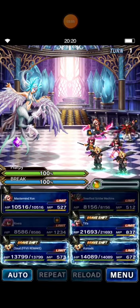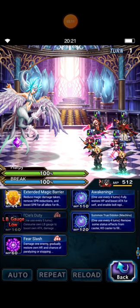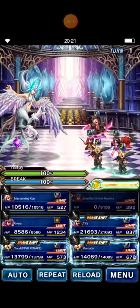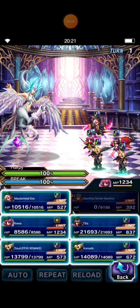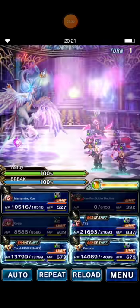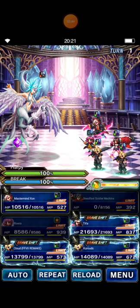One punch, lady Tifa — I love you, Tifa! My strategy: I cast a summon through the Eidolon to fill the LB gauge. Rivera casts Reverberation and then Extended Tension to boost attack and magic, and then In the Limelight. The reason I bring Rivera is because she can imbue light to all allies and also provide imperial light resistance.